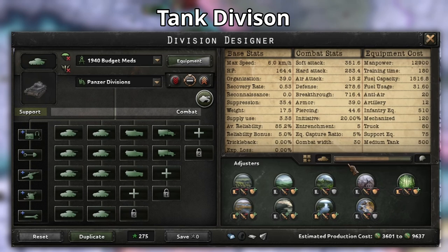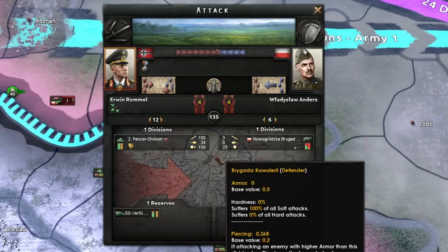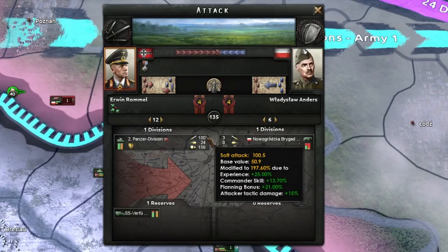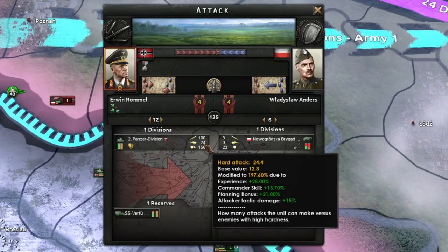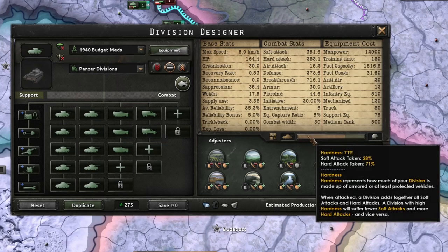Divisions like tanks will have some hardness, and divisions like infantry do not, or at least they'll have a low hardness value. When attacked, divisions add together all soft attacks and hard attacks. A division with a high hardness value will take less damage from soft attack and more from hard attack, and vice versa.